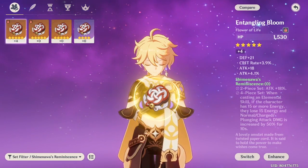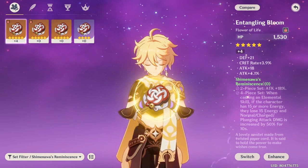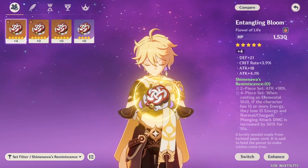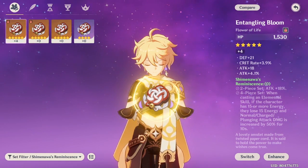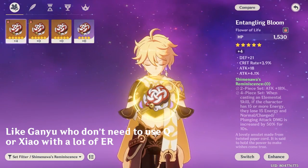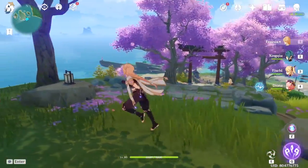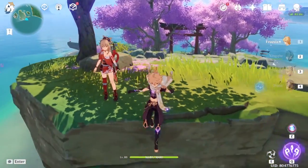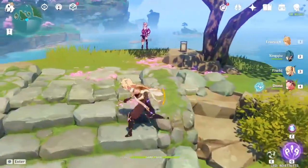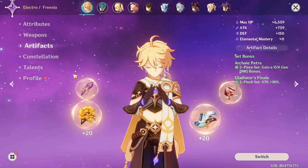For artifacts, Shimenawa's Reminiscence looks strong on Yoimiya. Two-piece gives 18% ATK. Four-piece: when casting elemental skill, if you have 15 or more energy you lose energy and normal attack damage increases by 50%. She has a 60 energy cost burst so that's literally a quarter of her energy gone. You need to constantly have energy and won't get your burst much, but the 50% normal attack boost is nuts.